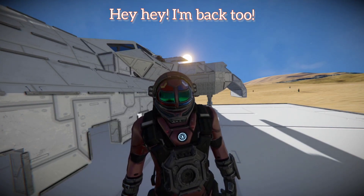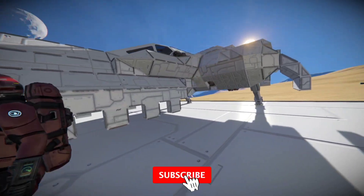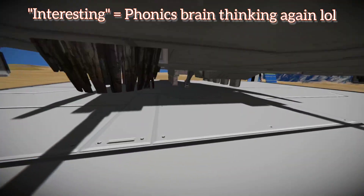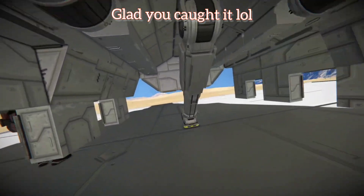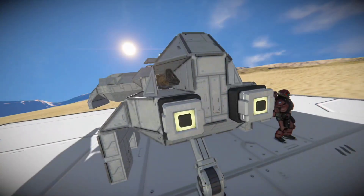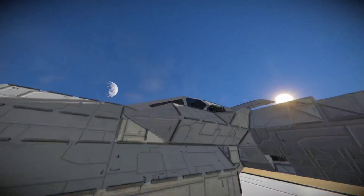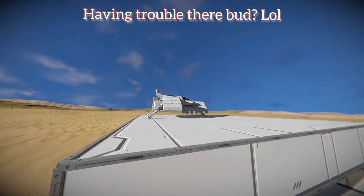Howdy everybody, welcome back to the channel! Today we're going to be making some interesting landing gear ones that you can fold, retract, and extend — all by the press of a button. I have my buttons on the front just to show the demonstration. Let's go ahead and make sure thrusters are on and dampeners are on my suit.